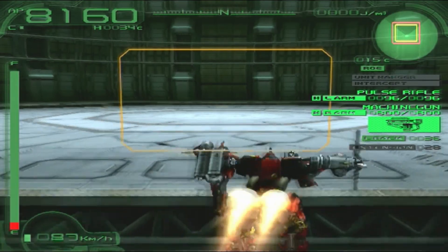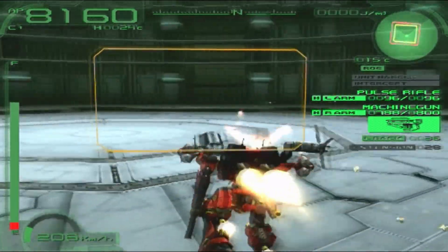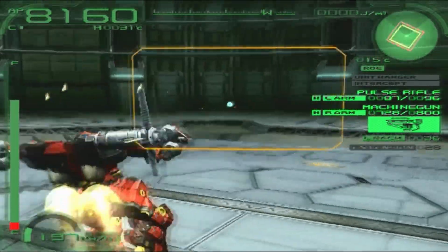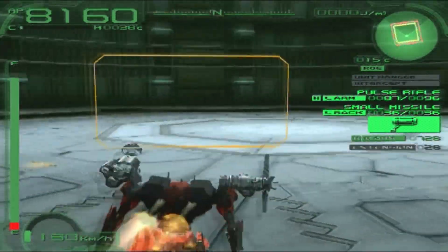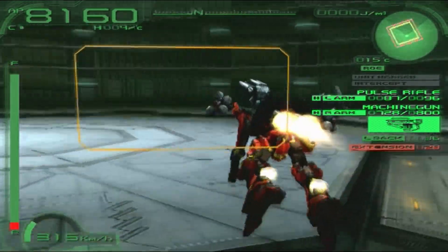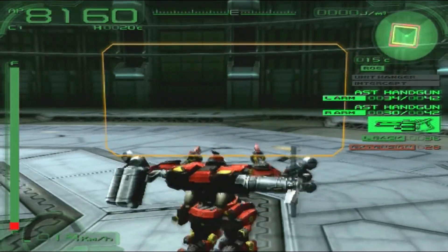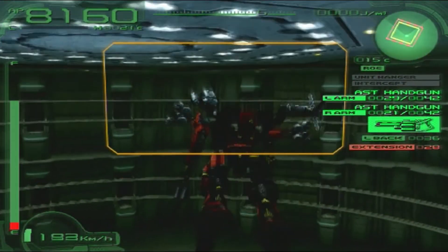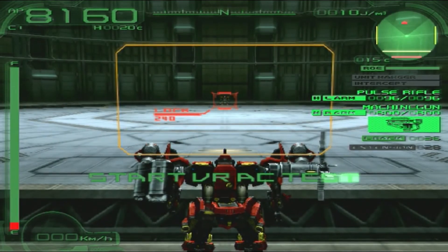Let's give this a shot. First things first, the speed: we have 412. We regenerate decently quick. Here is our machine gun and here is our pulse rifle - we barely use any energy, which is pretty nice. We've got the small missile, which isn't the greatest for testing here. And if I run out of ammunition I have two handguns, the HPs, which are very powerful. Not much else to do here but fly around and test a bit, so we should go to the test AC and see how well we do.